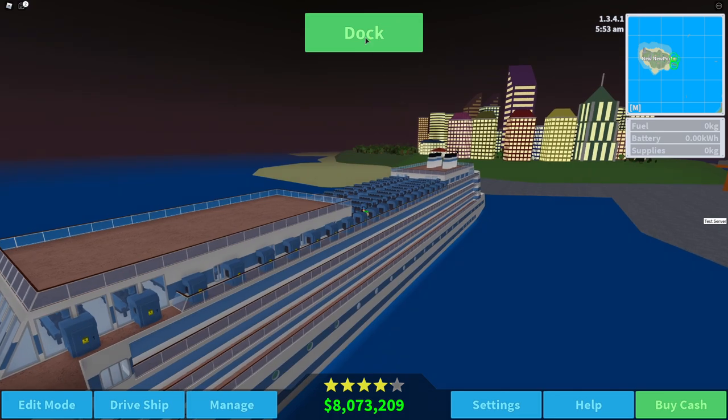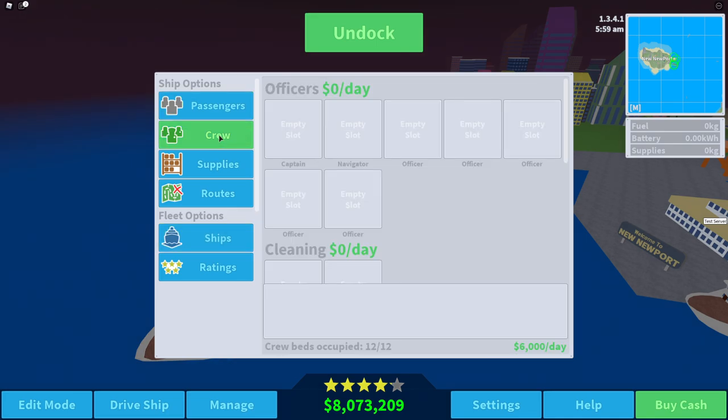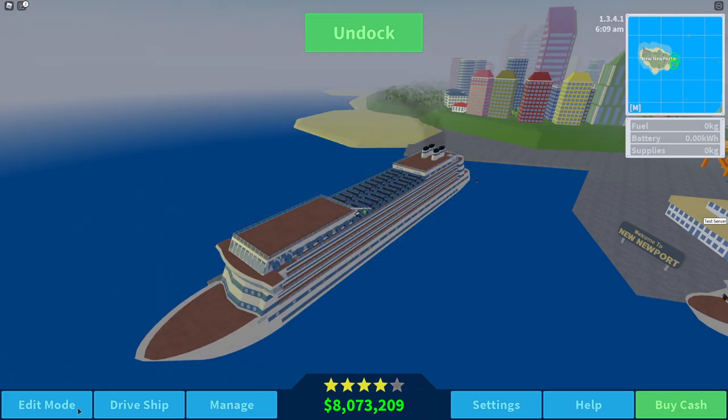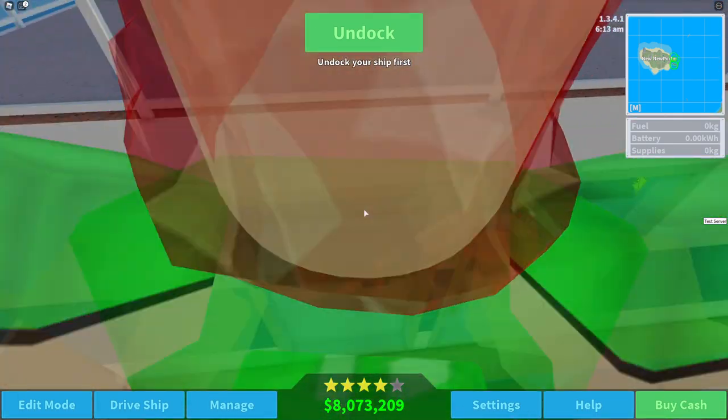Now we're ready - let's press exit from edit mode. Let's dock, then go to Manage and Crew. I'm not going to bother with the crew, it's going to completely tank my ratings probably, but there are a few rooms. We're going to have 54 passengers.